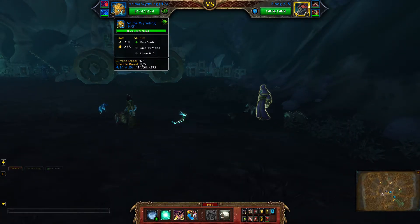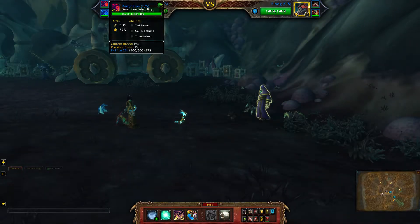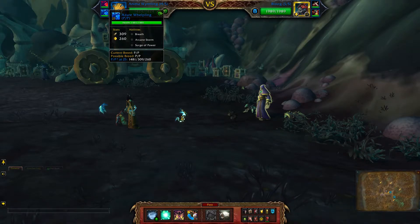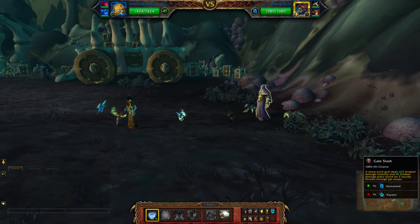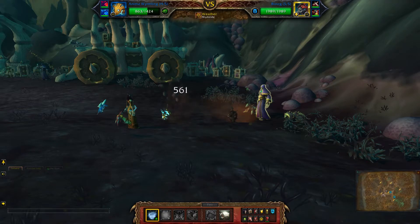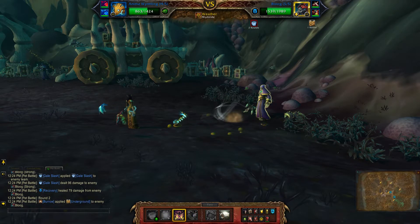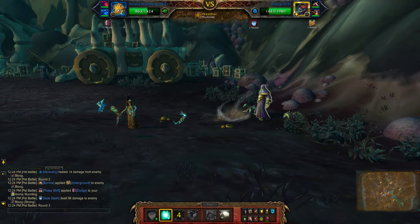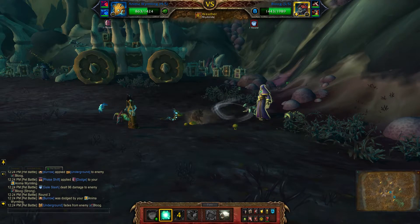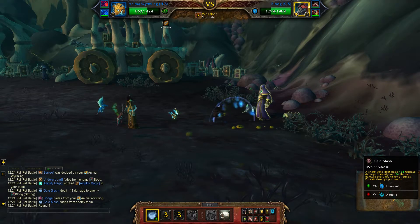For my dragon team I'll be using the animal Wormling, Stormborn Whirlpling, and the Azure Whirlpling. Start with Gale Slash, Phase Shift, Amplify Magic, and then a couple more Gale Slashes.